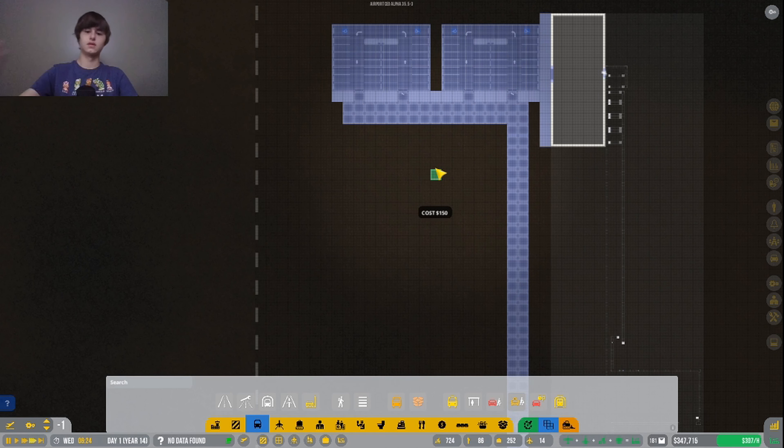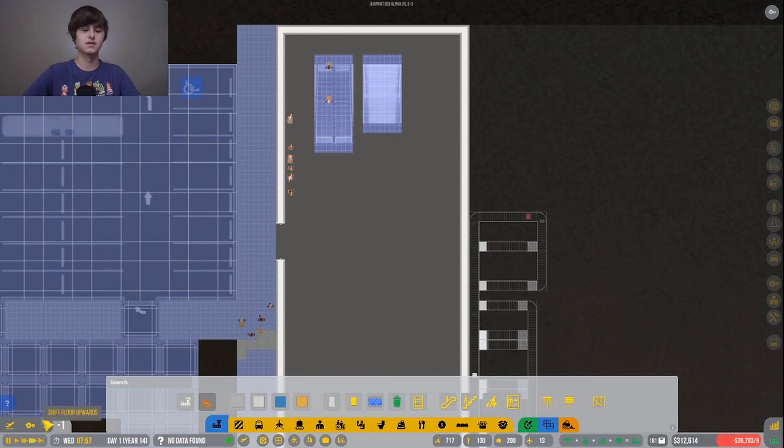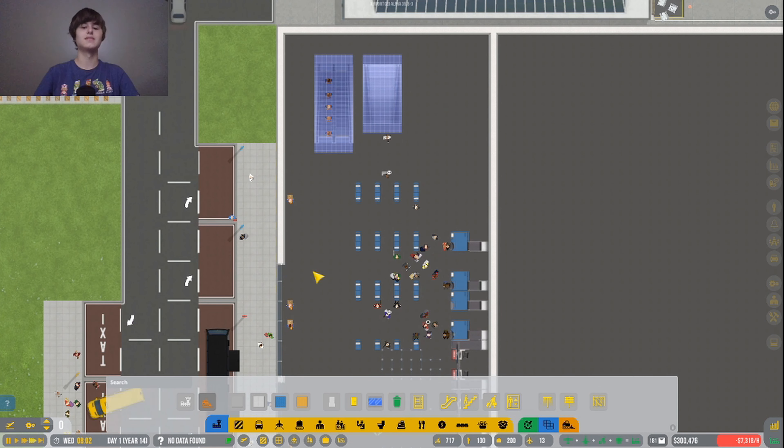Hopefully that should work. I need to do an escalator — 'floor above must be cleared.' So I can do one here, and I'll also put up a set of stairs. There we go — so they're going down an escalator that doesn't exist yet, which makes complete sense.